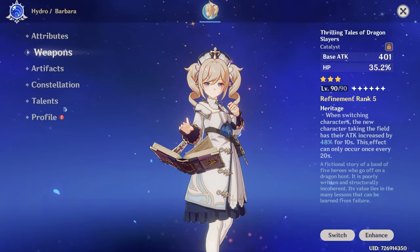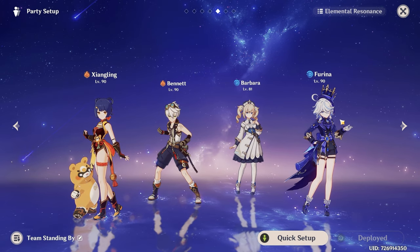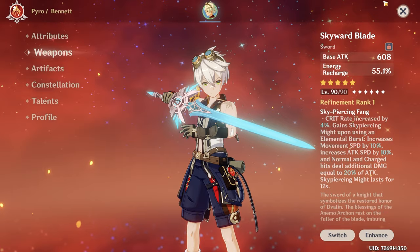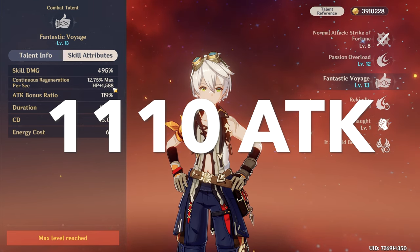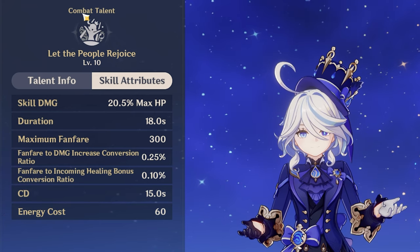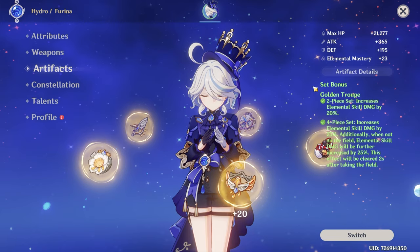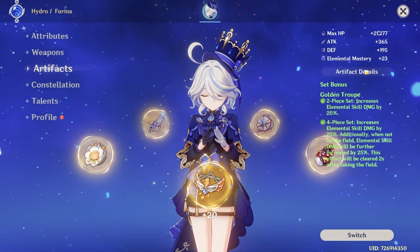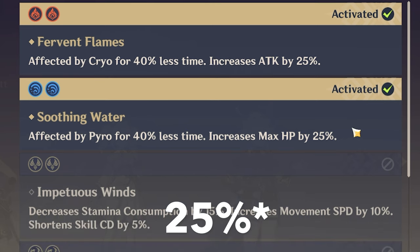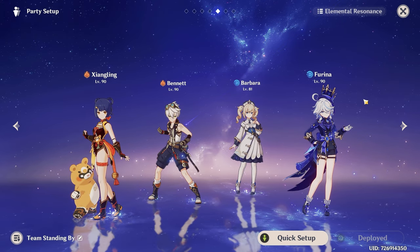For weapons, Barbara will be using Thrilling Tales, and we'll utilize that weapon's buff on Xiangling too. Bennett is using Noblesse Oblige for a 20% attack buff with Skyward Blade, giving 1,110 attack buff with level 13 burst. My Furina is C2, and with talent level 10 she will give us 100% damage increase. She is using Favonius Sword and Golden Troupe artifacts. We have double resonance in this team — 20% attack buff appreciated for Xiangling, and 20% HP attack buff great for Furina. I think every problem is covered with this team.